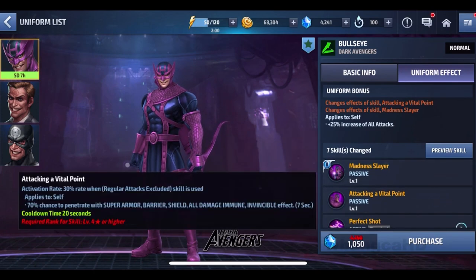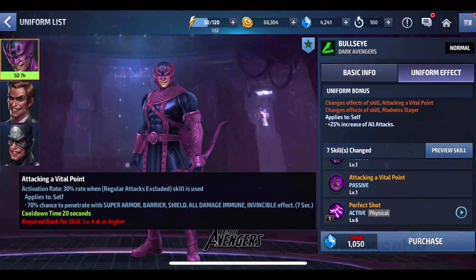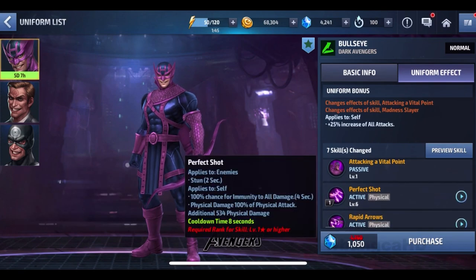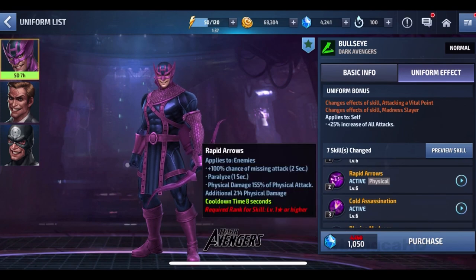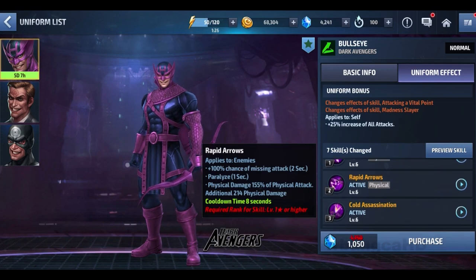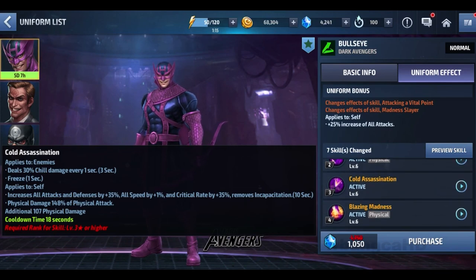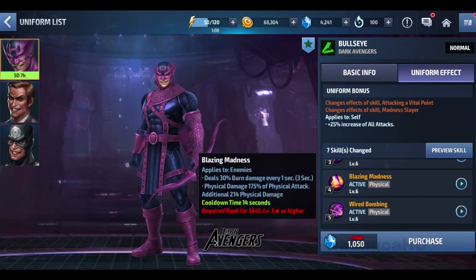Bullseye has a 25% increase in all attack and ignores dodge rate, with increased bonuses — that's a new tier two passive. The mastery passive has a 70% chance to penetrate super armor and a 30% rate when regular attacks are used. The first attack makes you immune to all damage and stuns the enemy. The second attack has a 100% chance of causing the enemy to miss, which is pretty much next to immune to all damage for two seconds. The third attack freezes the enemy, deals 30% chill damage, and increases attacks and defense by 35%.